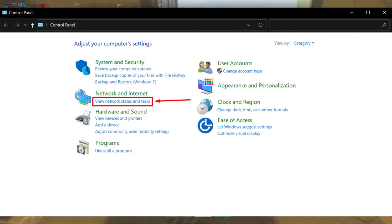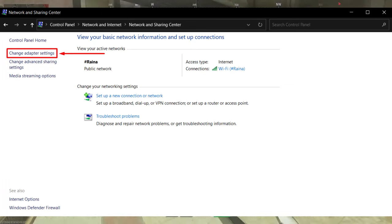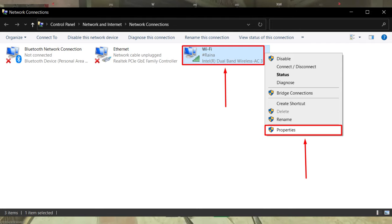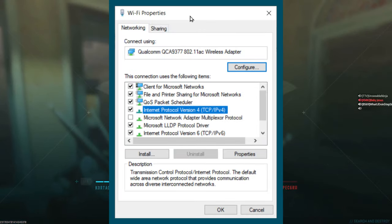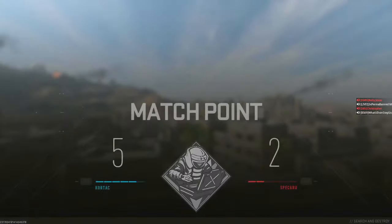Open the Control Panel. Under the Network and Internet section, click on View Network Status and Tasks. In the panel on the left, click on Change Adapter Settings. Right-click on your internet network and select Properties. Double-click on Internet Protocol Version 4, TCP/IPv4. Enable the manual DNS server addresses and type 8.8.8.8 for the Preferred DNS server and 8.8.4.4 for the Alternate DNS server. Press OK to save the changes and restart your PC for the settings to take effect.